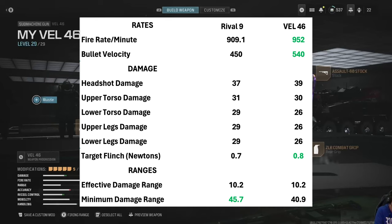These are bare bones versions of the weapons, and you can see right away that the VEL 46 has a better fire rate and bullet velocity, and the effective damage range is exactly the same. It also has more effective headshot damage and about the same upper torso damage. So we can start to see right there where the VEL 46 will have its advantage — at the effective damage range, hitting the head and hitting the upper torso.